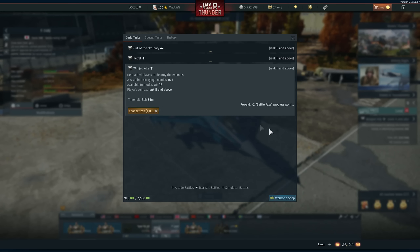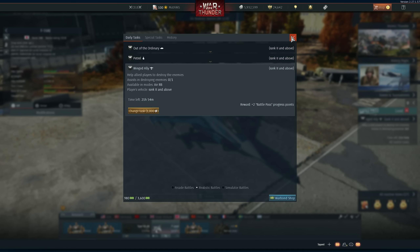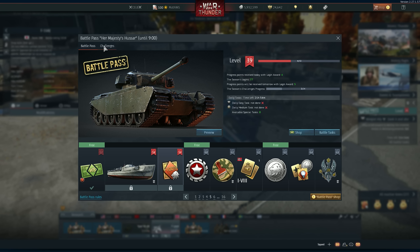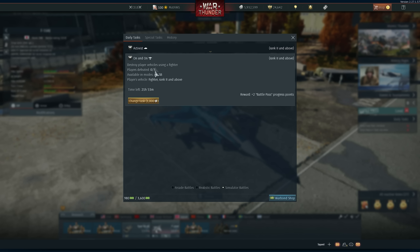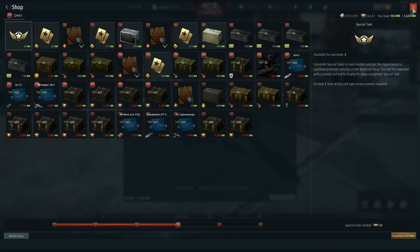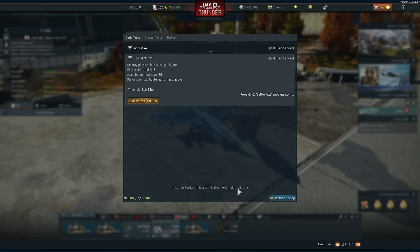Let's take a look at the battle tasks. Here in the battle pass section, you can get rewards from the shop as well. Now you have three options: Realistic, Simulator, and Arcade.